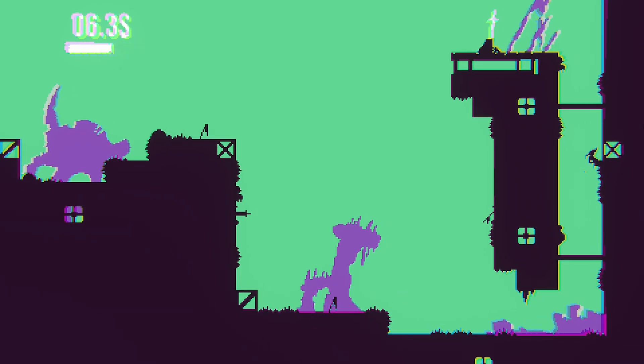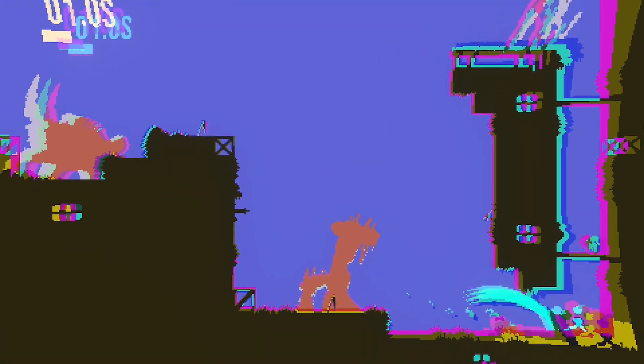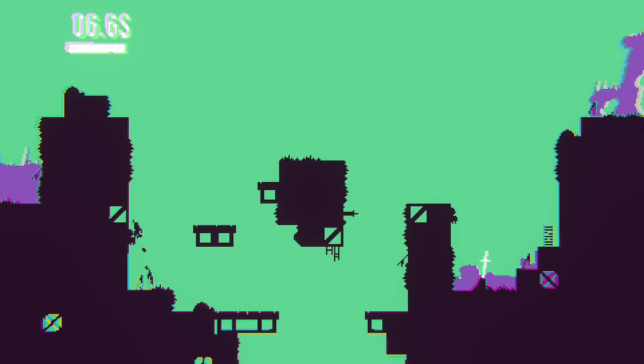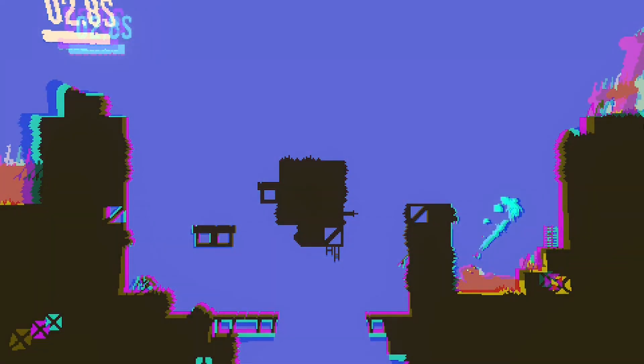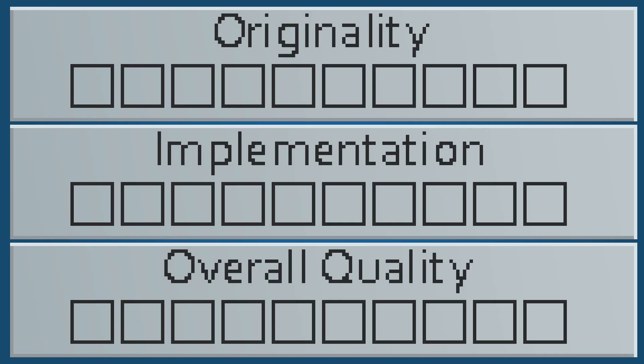Hainokin is a platformer where you try to reach a goal within a time limit, then upon reaching the goal you are given a sword and you must try and stop your past self from reaching the same goal. This idea of trying to achieve a goal then stop yourself from achieving that goal is extraordinarily interesting, and provides all sorts of potential for compelling interactions or strategies, so I give it an originality score of 8.